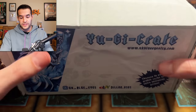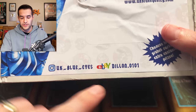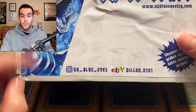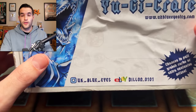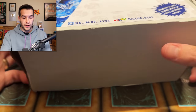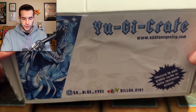On to the real premise of this video — the Yugi Crate from UK, Blue Eyes TCG dot com. I think he sells these on eBay as well, but I looked on his website: these are $33 each plus shipping. So if you're from the US like me, it's going to be a lot more than that. If you're from the UK, probably a lot less. If you subscribe to his monthly subscription, it's $31.50 — so you save a dollar fifty, about 5% off. Let's see if we can get our money back. Let me know in the comments: do you think it's worth the $33 or $31.50?